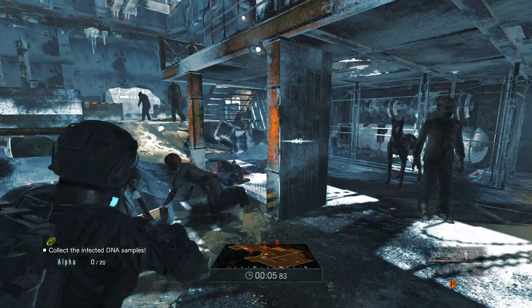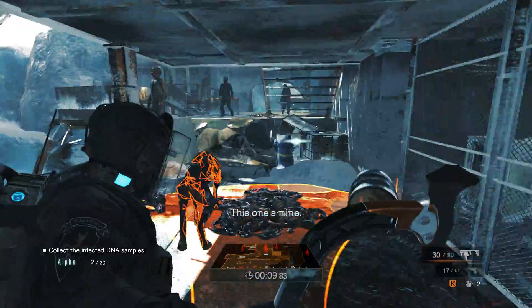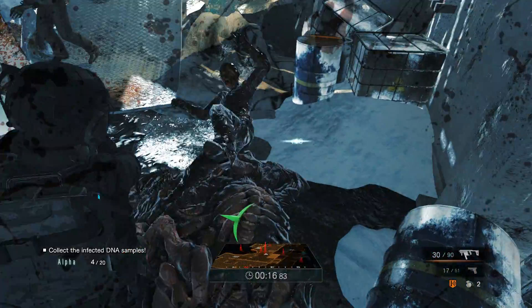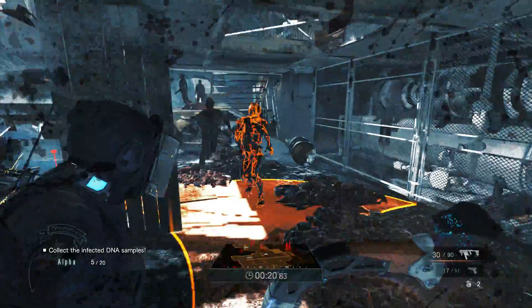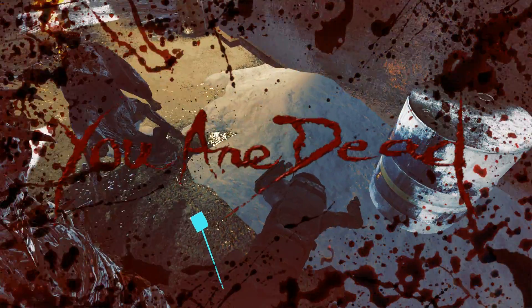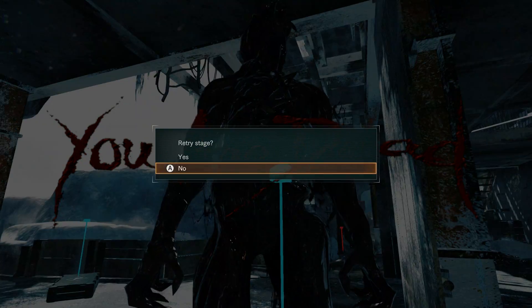The first thing I'm going to do is work my way over to the other side carefully, carefully keeping my jammer from getting broken. He killed me, and that's fine — he's the special infected boss, and he's going to kill you a couple times.